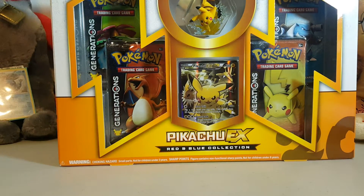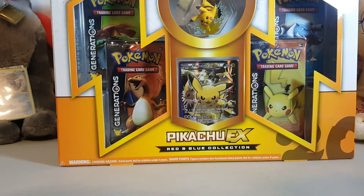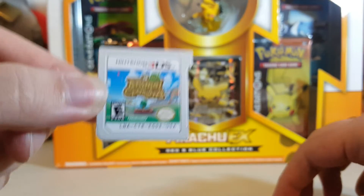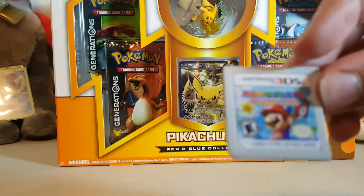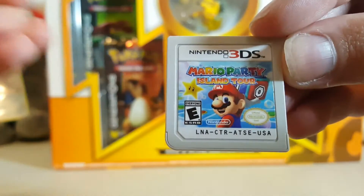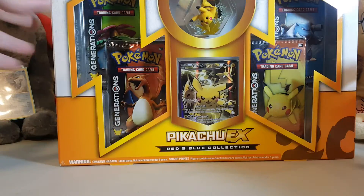And then I got three games. I don't really know anything about video games because I don't usually play them. So I got my childhood favorite, Animal Crossing. Of course I had to get a Pokemon game, so I got Alpha Sapphire. And then I got Mario Party Island Tour. Those are the only three games I got because I don't really know what to get or what's fun and exciting.